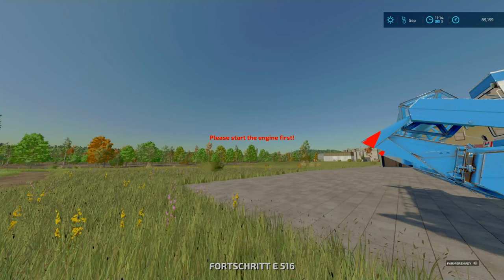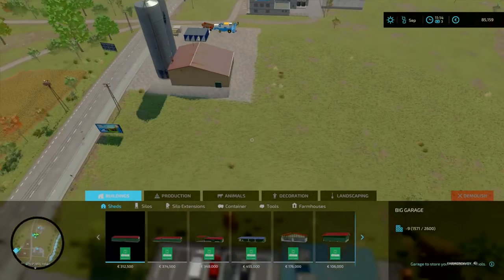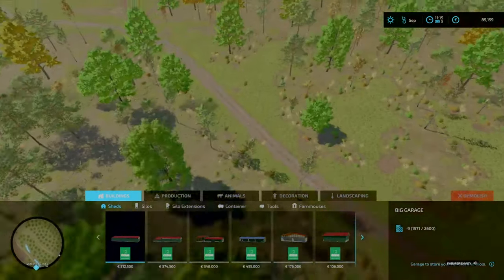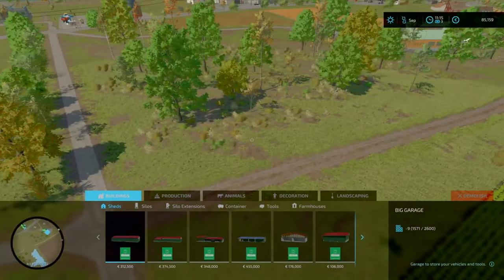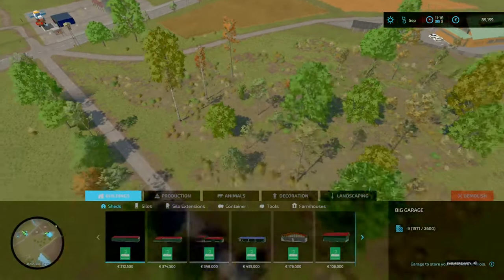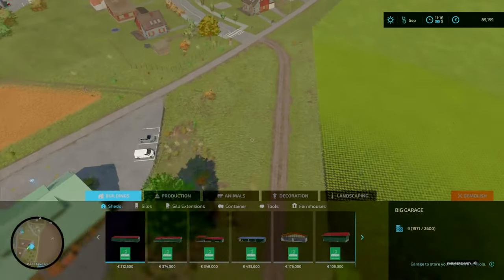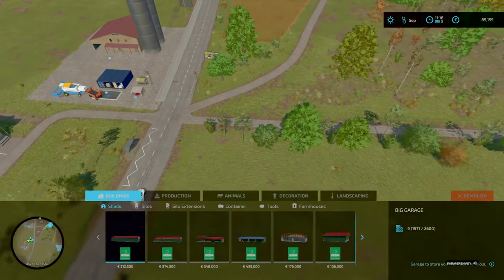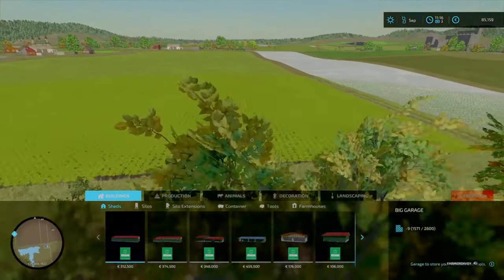If we go into drone mode for a quick look — if we purchase field 55, that's going to give us access to all of these trees over here. We can cut those down and set up for timber, or most likely wood chips. And if we remove that track we've still got access to the main road. Field expansion is going to be the name of the game.